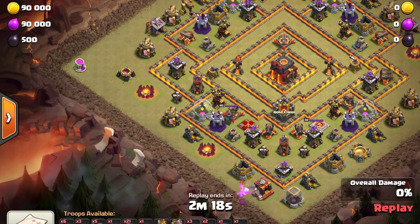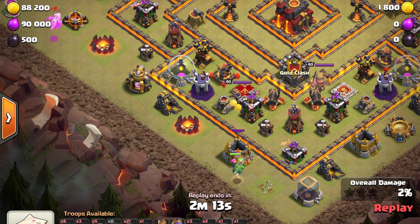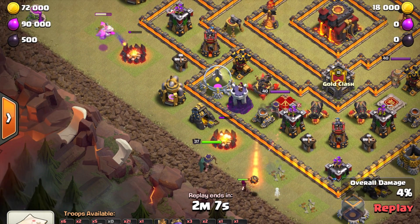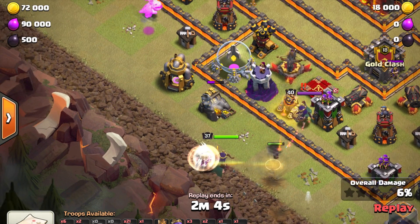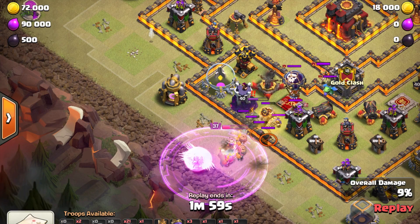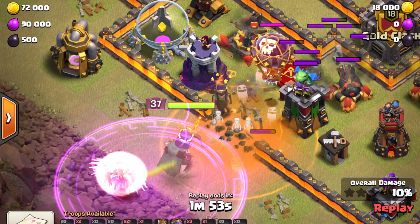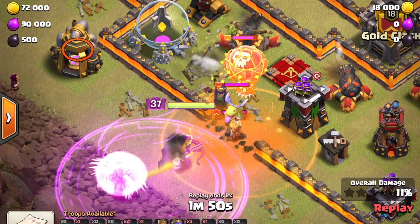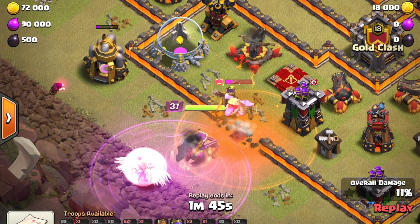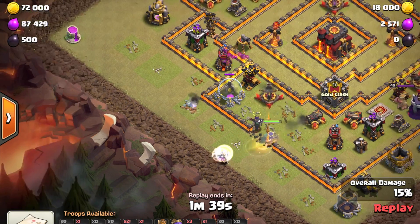For our first replay, we're looking at Bow's attack — quite the overkill. He has both heroes in one spot along with the cc troops, making it a really good area for the queen walk. Bow is a really good queen walker, so he's entering right here to get the cc. There's a valkyrie in there, so he freezes it right away because that valkyrie can be a real pain during queen walks. He always brings a high-level freeze just in case of a dangerous cc. The queen and cc are already gone at this point.